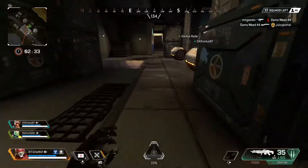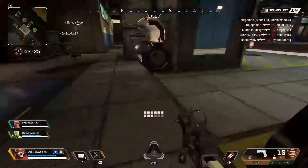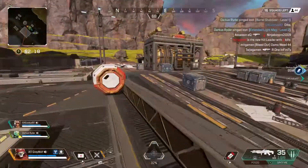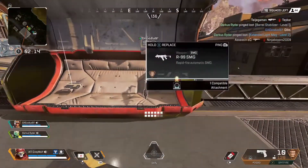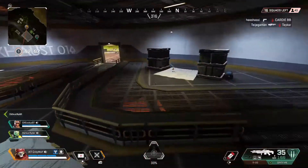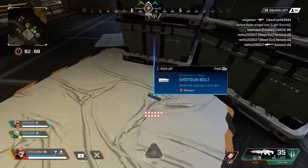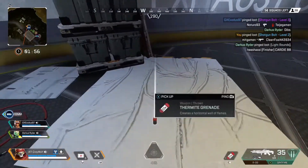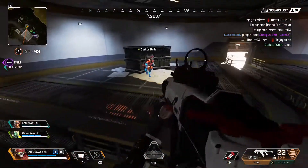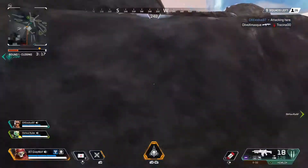There definitely doesn't seem to be anybody here, which means we can just loot up. The great thing about already having blue armour is we only need to really find weapons, because we are good to fight and nobody is going to have better armour. The helmets would be good though. R-99 and Spitfire — what a combo. Potentially I probably want something with a little bit more range, maybe an R-301 or a Hemlock. But I won't complain at a Spitfire.